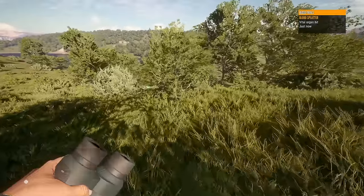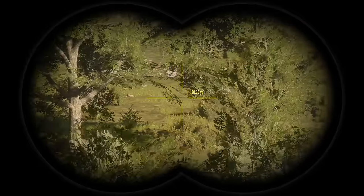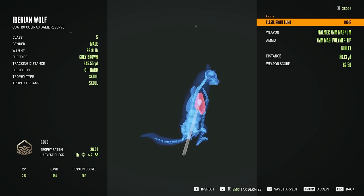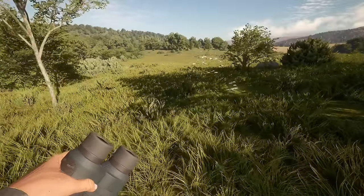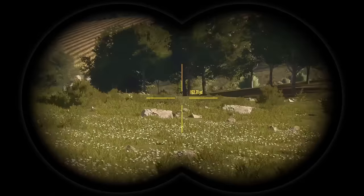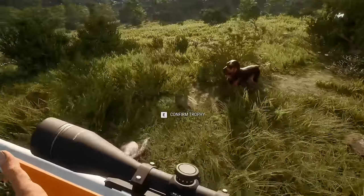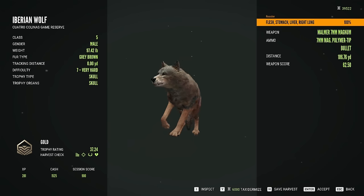I think we had two level sevens — if that's a vital, he dropped right here, so the other one must be somewhere over there. This guy was a six — got him with a right lung, he's a gray-brown, good looking. Where the hell is this dude? Oh, there he is — found you. I think there's actually another wolf way over there. Yep, level three. I know I shouldn't do it, but I'm just gonna. This guy was a seven — we got him with a liver and a right lung. Another gray-brown. That was actually a whole lot of fun.